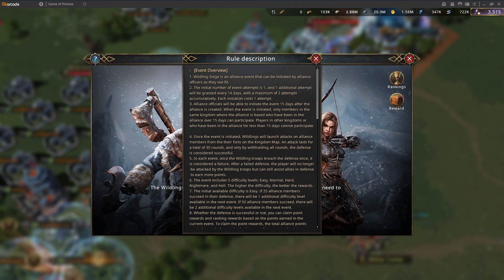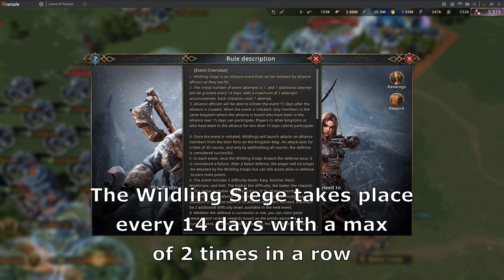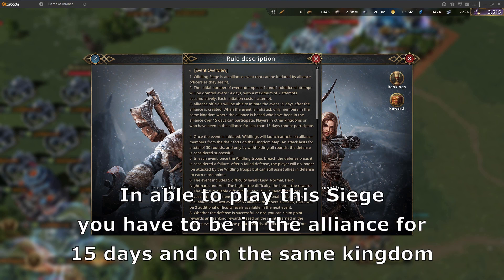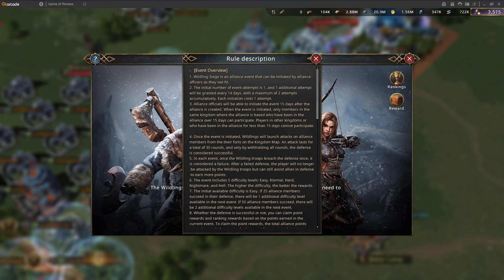The Wildling Siege takes place every 14 days, with a maximum of two attempts that you can do in a row. Each time you do it, it will cost you one attempt. People who attend this event have to be in the Alliance for at least 15 days and on the same Kingdom. This excludes those merit hunting on other kingdoms or doing rebel trains frequently.